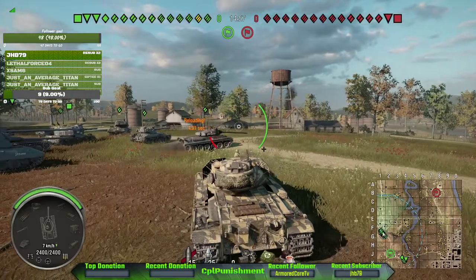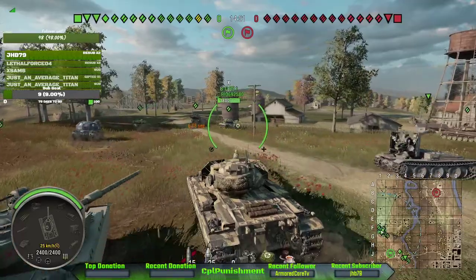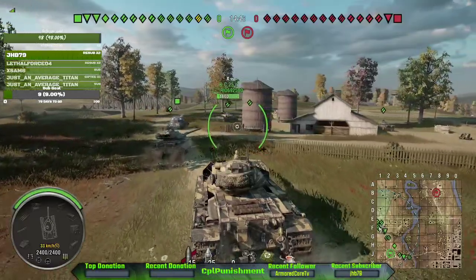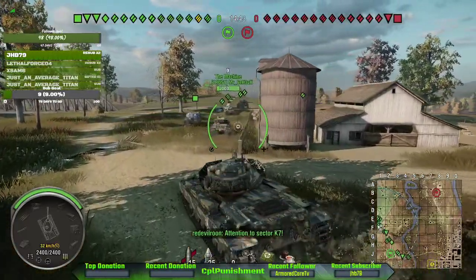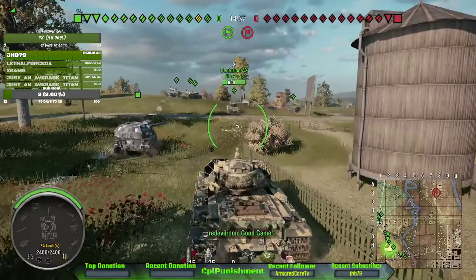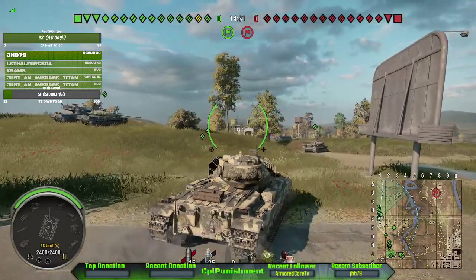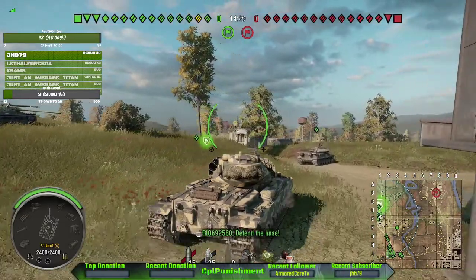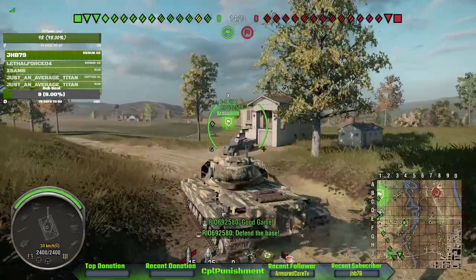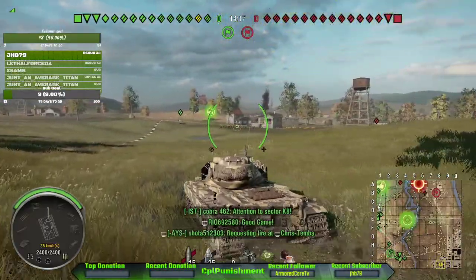We've got enemies in the area — take them down, capture their base. So what we want to do here is focus on this area. We want to get up in the back corner at A1, so we can use our gun depression and get hull-down on the hill.